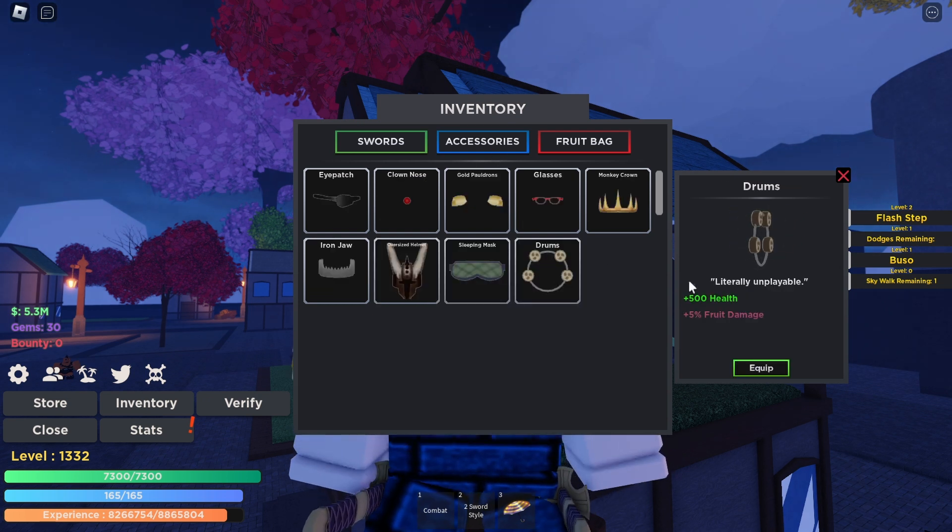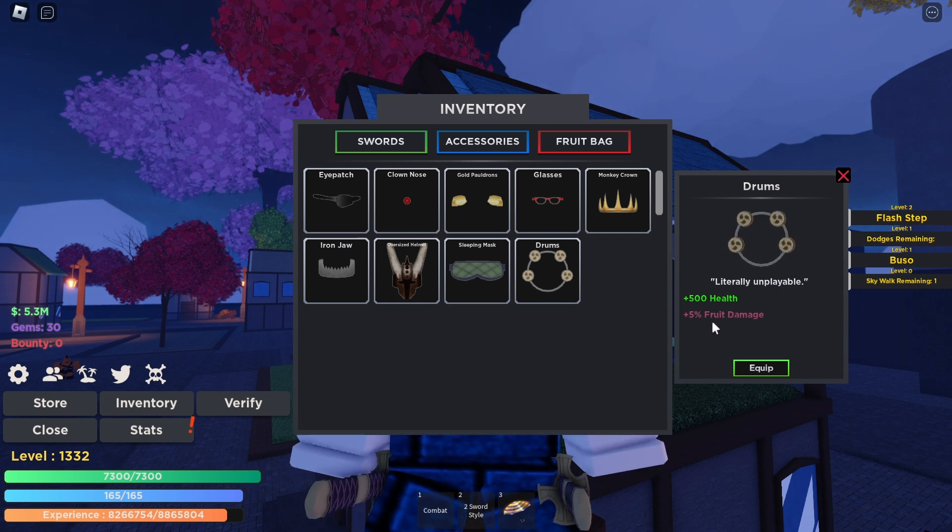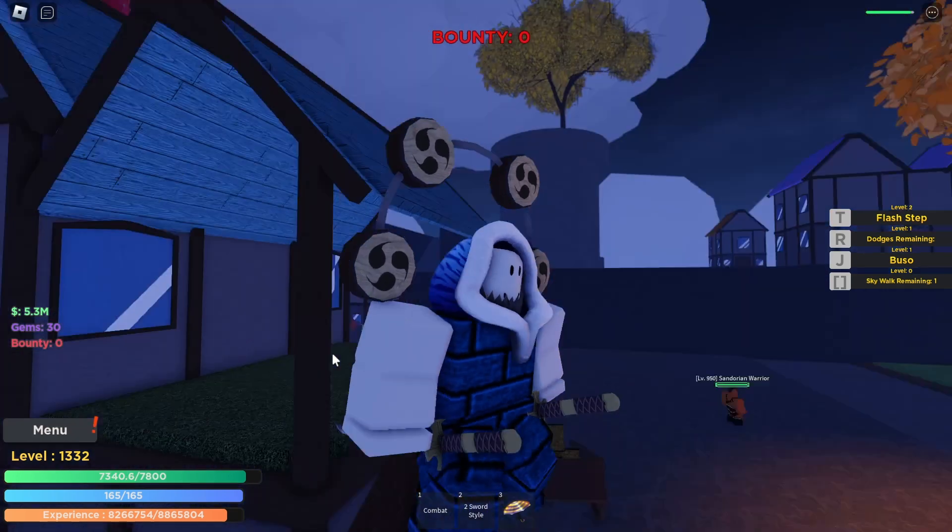Go to the Thunder Drums and as you can see here, this is what it does — it gives you 500 health and plus five percent fruit damage. If I go ahead and equip it, this is what I look like with it.